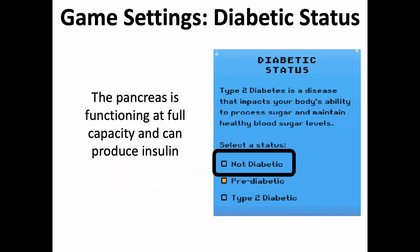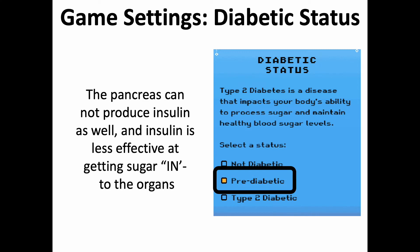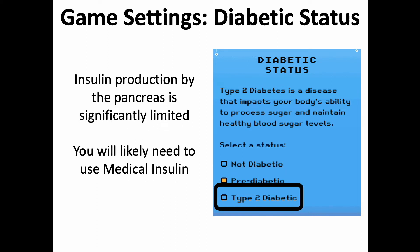When starting the game, you will choose your diabetic status. When you are not diabetic, the pancreas is functioning at full capacity and can produce a full amount of insulin. When selecting pre-diabetic, the pancreas produces less insulin and insulin is less effective at getting sugar into the organs. When type 2 diabetes is selected, insulin production is significantly limited.